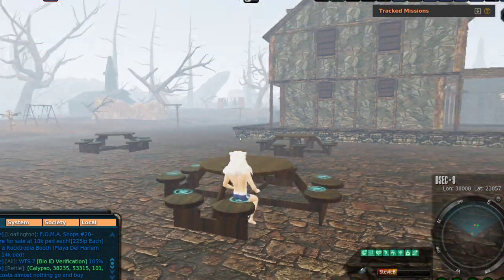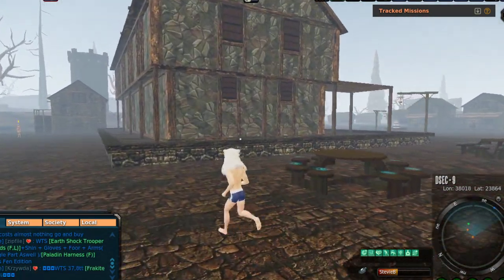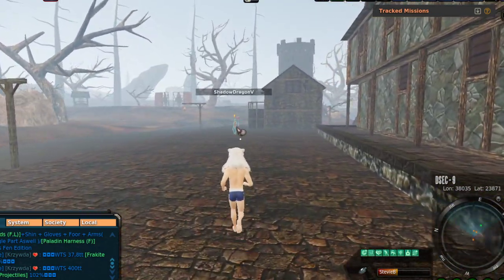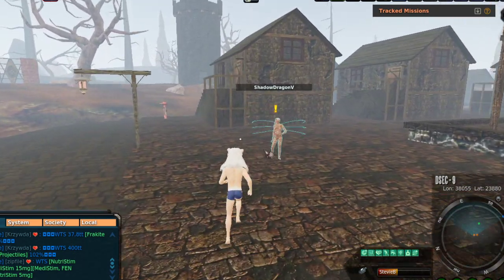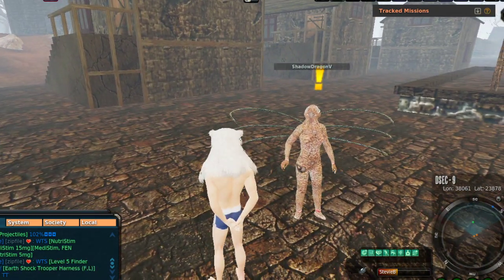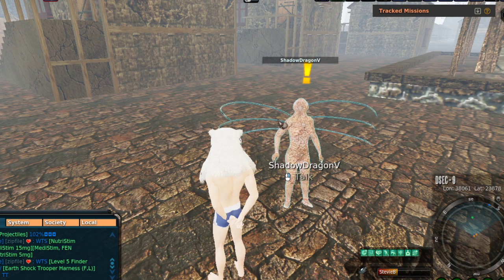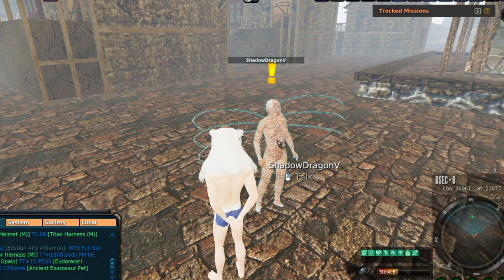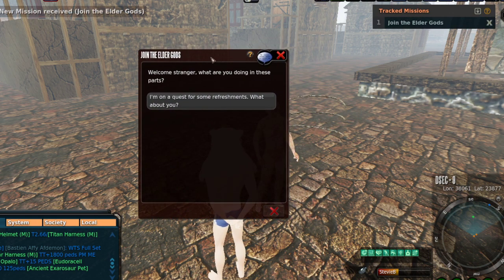There are chairs outside with little seat icons — that's kind of cool. And right in front of us is the pub. There's Shadow Dragon, because we're in front of the pub — that's why the chairs were out there. Shadow Dragon is actually wearing both the body suit and the shove spine — her NPC is wearing both. Now this mission will only get you the body suit. Let's click on her: 'Join the Elder Gods' — this is not to be confused with the Order of the Elder Gods, which is the laundry mission for the horns. This is a totally different quest.